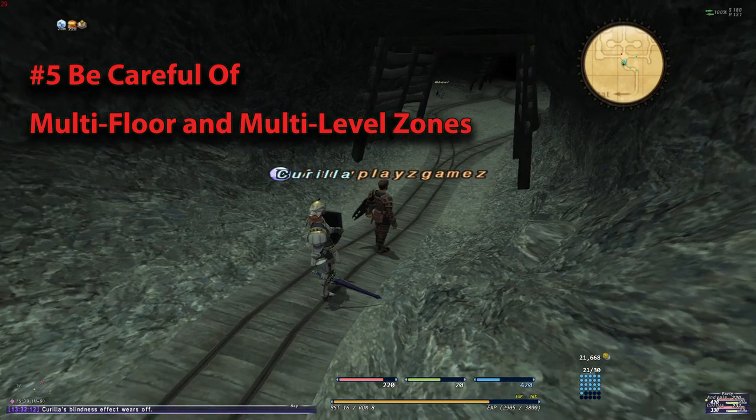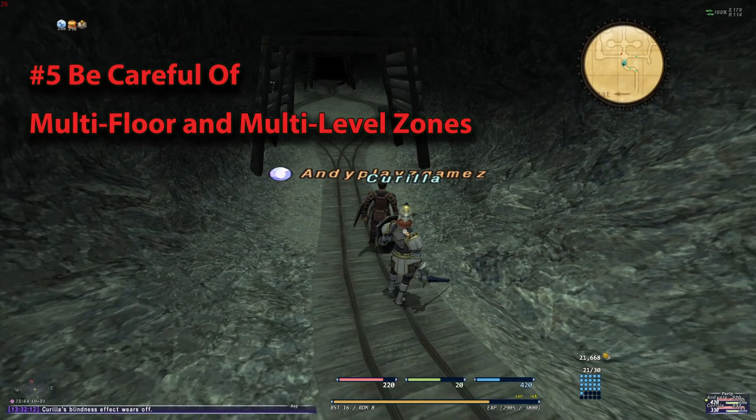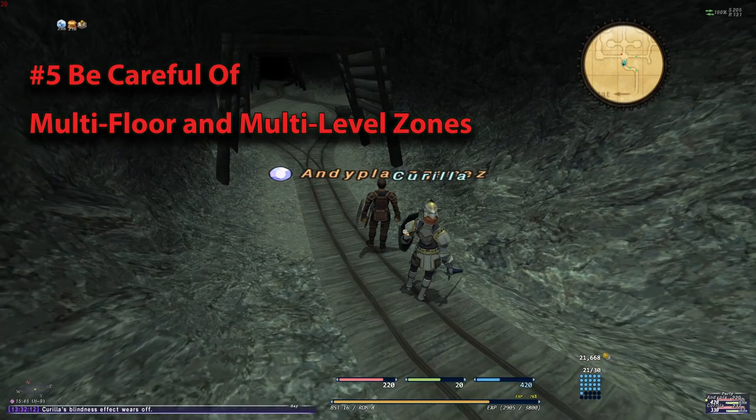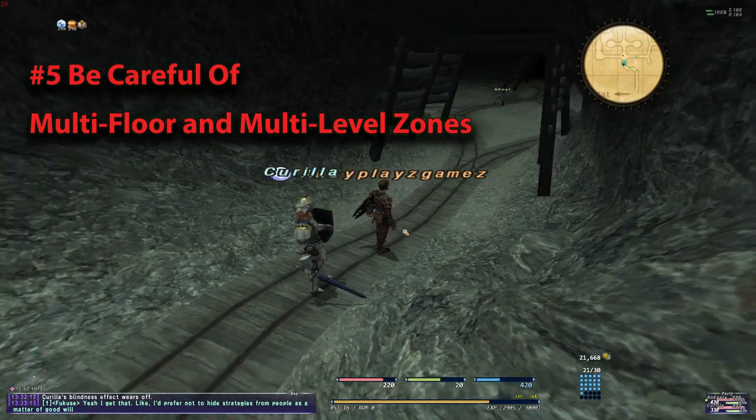Tip number five: be careful of multi-floor zones. This is a quick tip. Due to the reality of private servers, pathing and detection of monsters is such that it is possible to be detected and aggroed through walls and floors that would normally be safe in retail. I am not sure if there is a remedy for this or if it's just the nature of a private server, so keep that in mind. When entering a dangerous area, be aware of high-level monsters right nearby, through a wall, or through a floor, and possibly get your Sneak and Invisible up as soon as possible, which leads into tip number six.